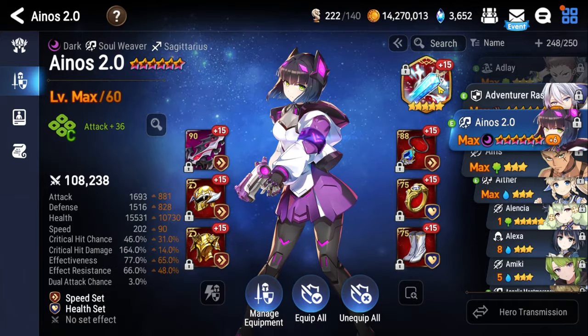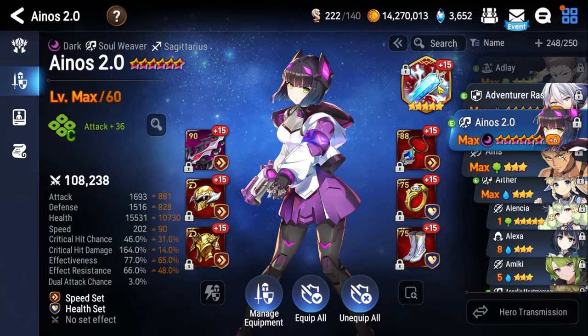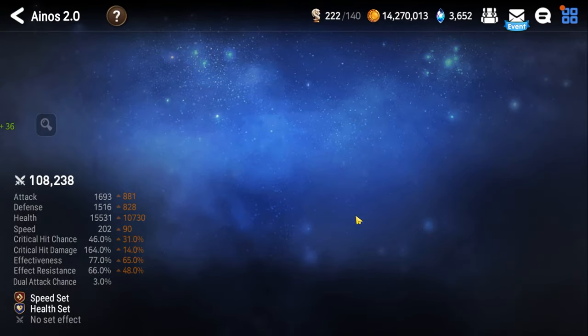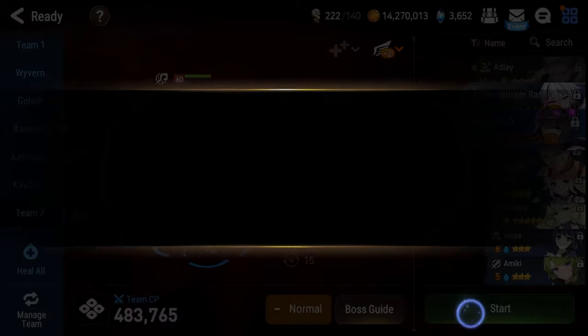Inos is criminally underrated in my opinion. Her artifact needs to be Celestine — so if you don't have Celestine, consider using a different healer, or take Celestine from the sixth anniversary selector if you're watching this during the event. All right, with the explanation out of the way, let's jump into it.